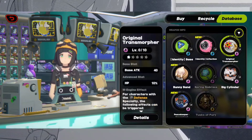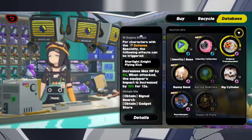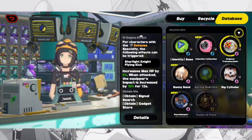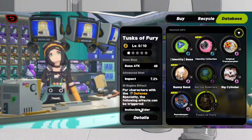This weapon is the only real option. Use this, and if you can get her signature, do that. Don't even consider any other options.